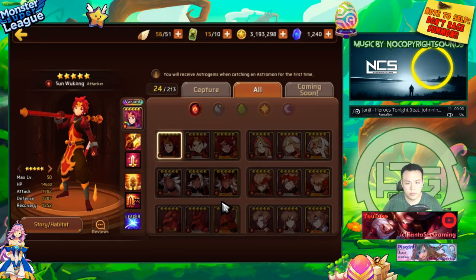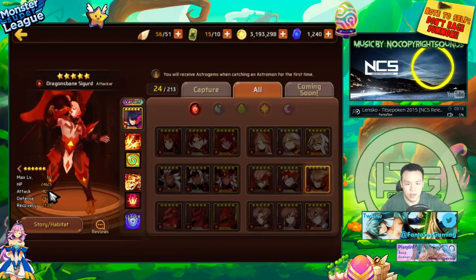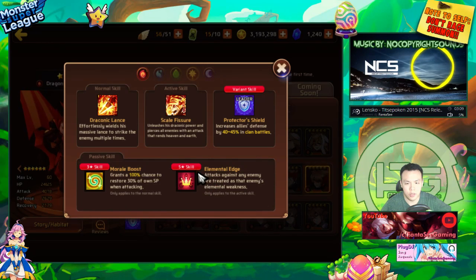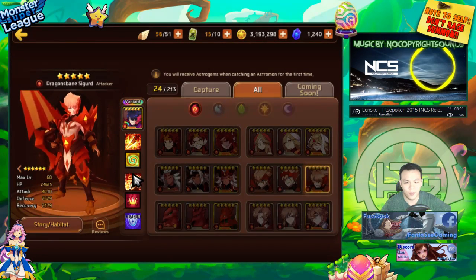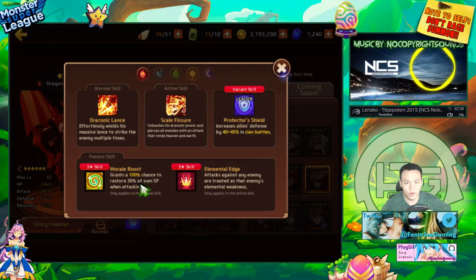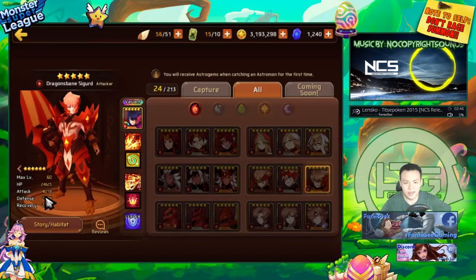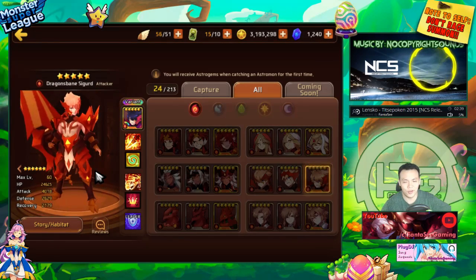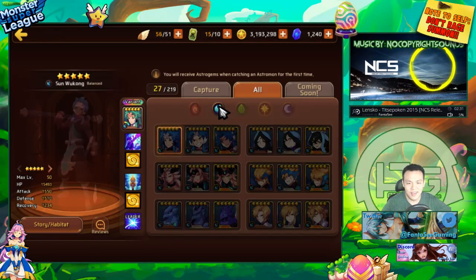These are the Sygfrieds — monsters you get from doing clan battles. Fire Sygfried has one of the highest if not the highest base attack in the game at 4k, and he has a 30% morale boost plus elemental edge AOE. He's probably the best farmer in the game — elemental edge lets you farm anything, and morale boost helps farm faster. He's really squishy because all stat distribution went into attack, but that makes him excellent for farming and nuking anything.